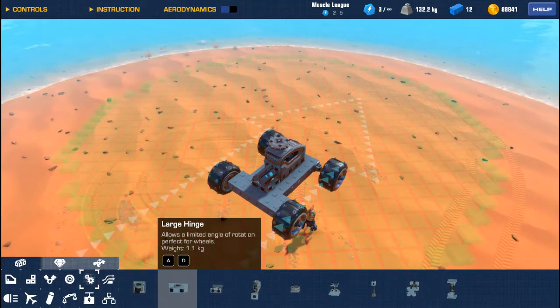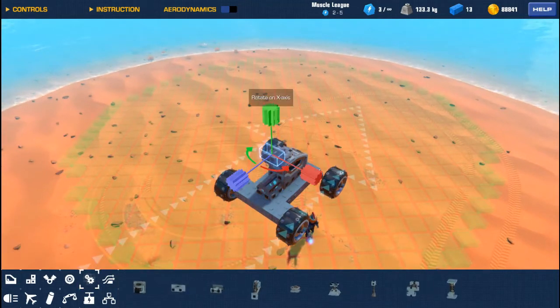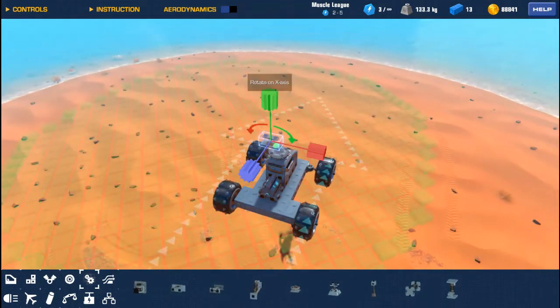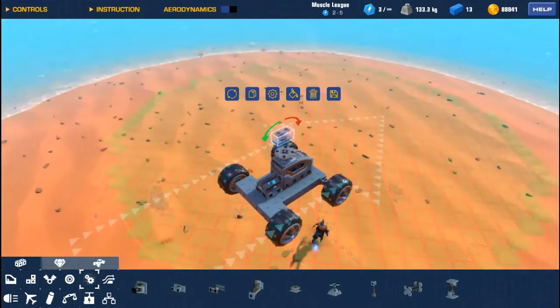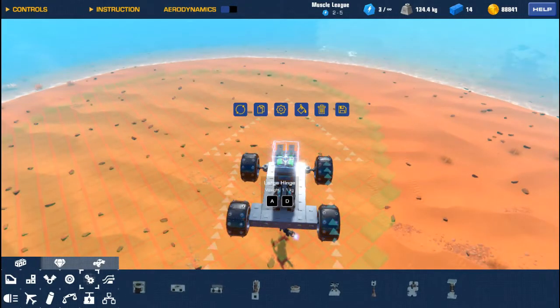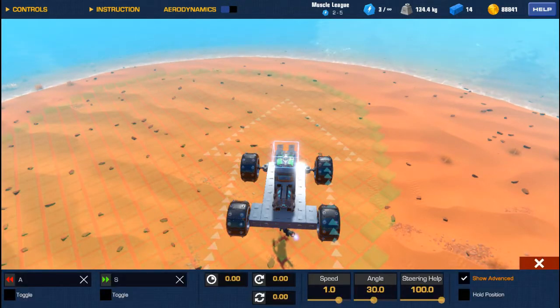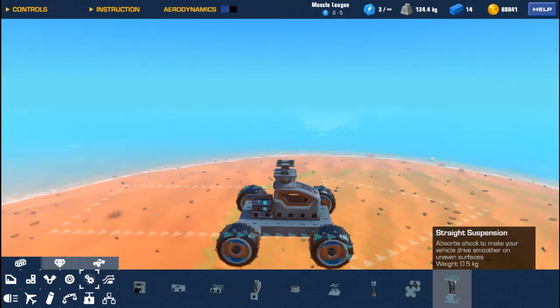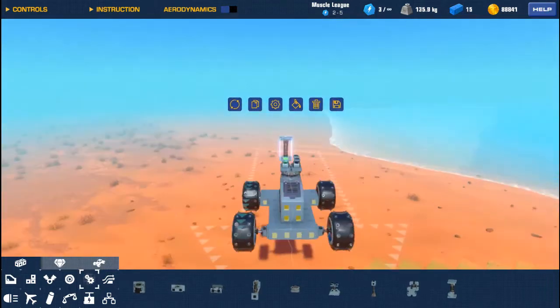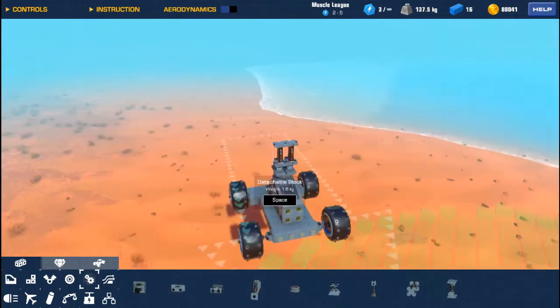The first thing we're looking at is we want to build a base, place a servo on there, and place a couple of hinges - always remembering to set our speed down to 0.1 on our servo. We want to set full rotation and hold position. Same thing with our hinges - set hold position and speed to 0.1. Next we want to add a couple of detachable blocks, making sure we select them and remove any controls so we don't accidentally detach them.